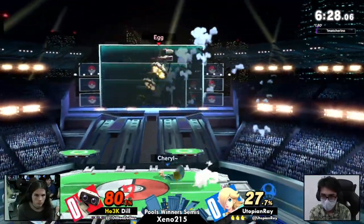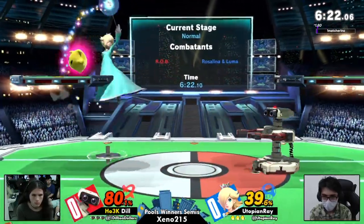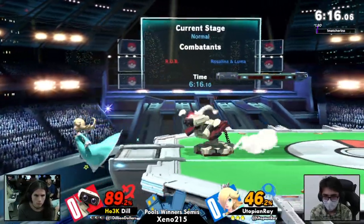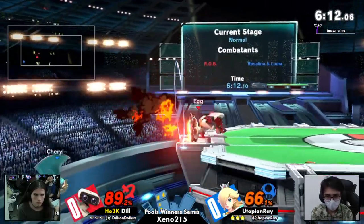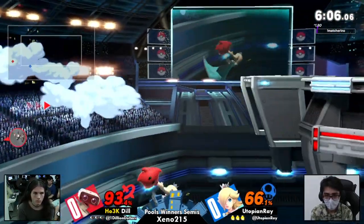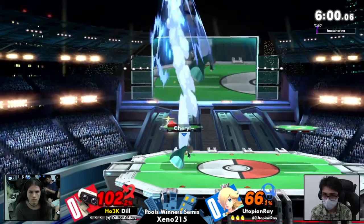Right there — we just see Ray pushing Dill off the stage, not letting him go back. Ray just swallowing everything. Luma's offline for a little bit, but Rosalina got a little bit of a replacement in the gyro. Utopian Ray at ledge, Dill looking for a bit of an early kill with the rotor arms, now has to make their way back. Not a whole lot of gas left in the tank, going to be able to just make it back with the air dodge.